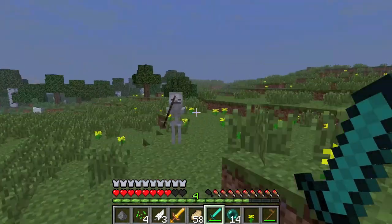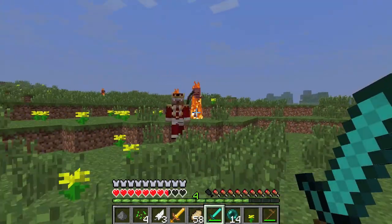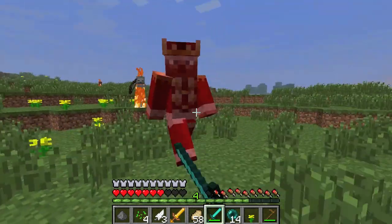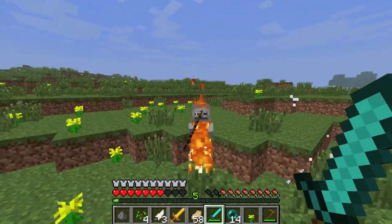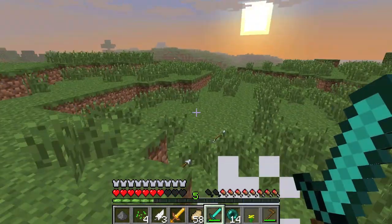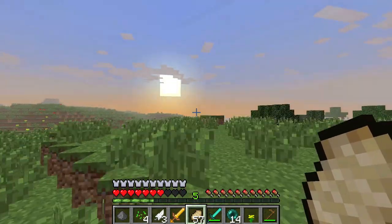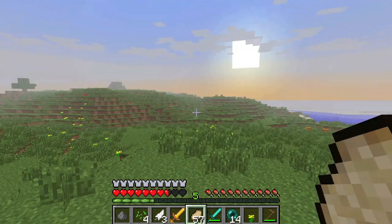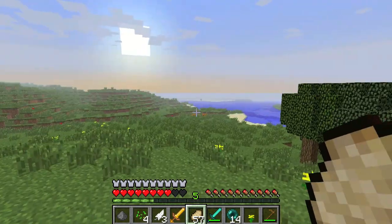Oh, he's got his posse! Bring it on. You don't like the sunlight, do you? The posse turned on him! He dropped two redstone and a little bit of experience. And that is the third guy I've seen.